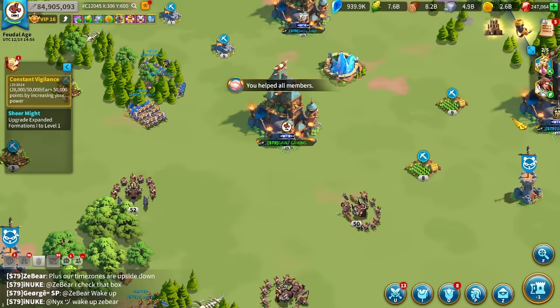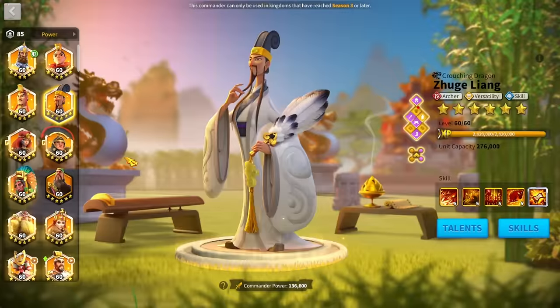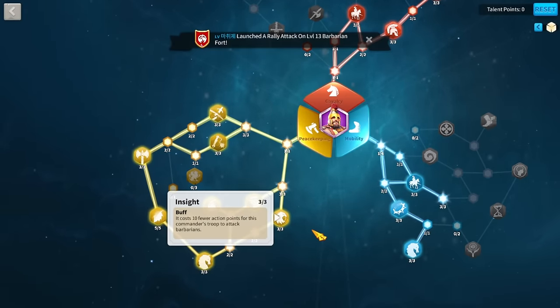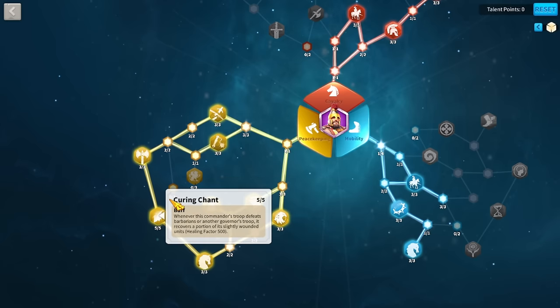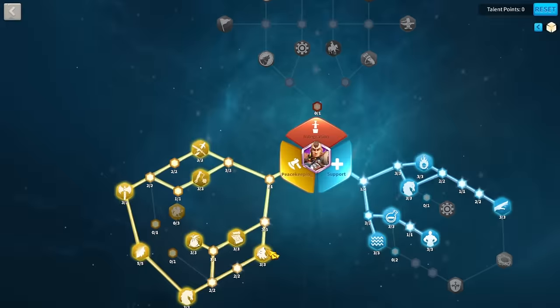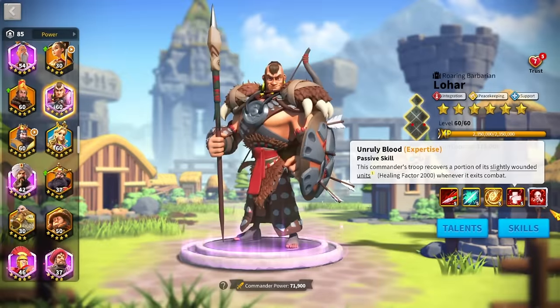When you really take a look at how important reducing the AP cost is, everyone using barbarian fighting commanders with peacekeeping trees is going to have Insight. The only thing I wish Zouj had was a peacekeeping tree because you'd get Trophy Hunter and Curing Chant, which would be absolutely insane on your chaining march. Outside of KVK I use Lohar to chain because he has Insight, Trophy Hunter, and Curing Chant, plus he already has a healing factor every time he leaves combat.